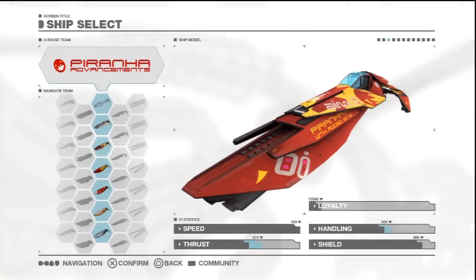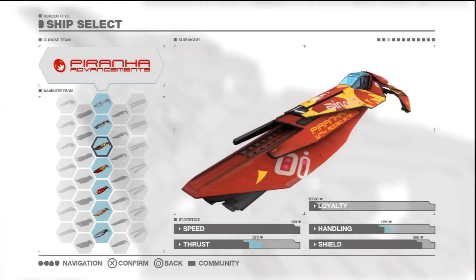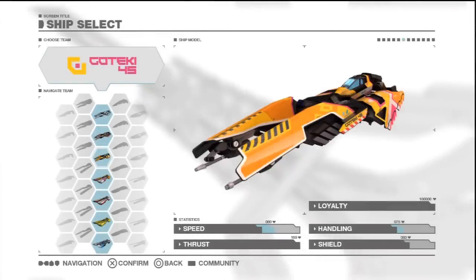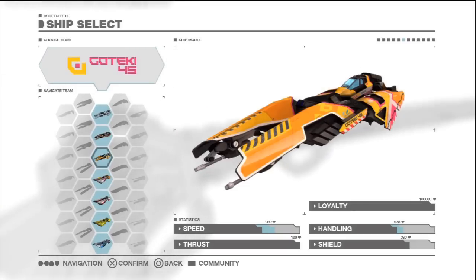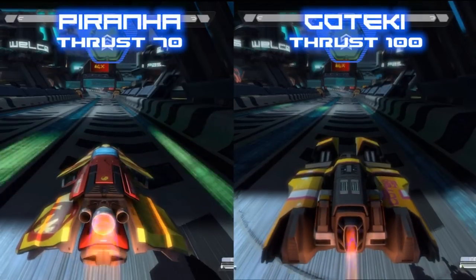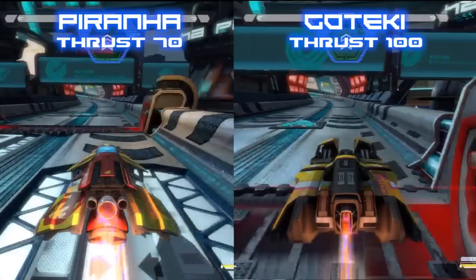Thrust is also a particularly important stat, especially at the start of a race when it can give you an early lead. The Piranha's low thrust means that despite its high top speed it will take a while to get there. At the other end of the scale is Goteki 45, with a thrust stat of 100 — nothing accelerates quicker. In a straight drag race from a standing position, over a short distance the Goteki has a significant advantage, making it one of the best teams for getting away from the grid at the start of a race.